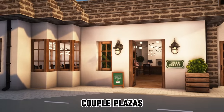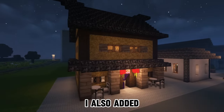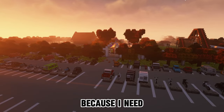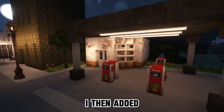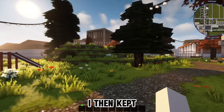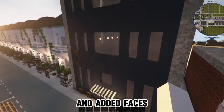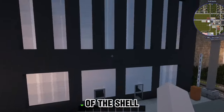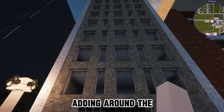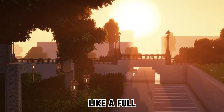I added a couple plazas, some more houses, and a ramen shop. I also added fairgrounds with a cute fall festival because I needed it for a Halloween special. I then added gas stations, more train stations, and a park. I then kept expanding and added apartments, parking garages, and added facades to a lot of the shell buildings I'd been adding around the map to fill it out. At this point it was really starting to feel like a full city.